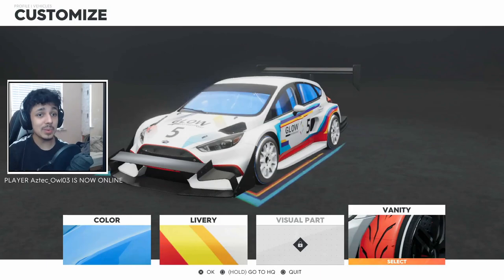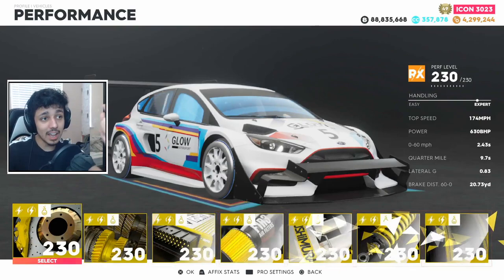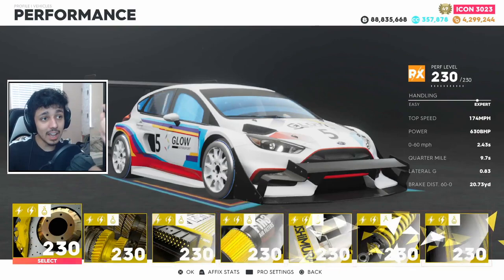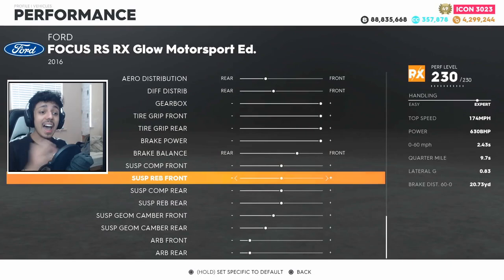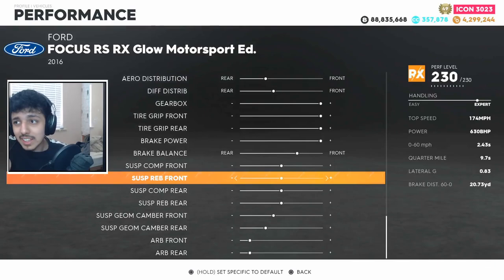Due to that fact, we are done customizing it. The Glow Motorsport Edition is customized. Let's load out and get some parts on it. Now that it's got its parts on it, I'm going to put pro settings on it quickly so I can really use it. I am so upset that this thing is bad — I was begging that it was meta, meaning the most overpowered vehicle within this spec. However, it just wasn't, and it's a shame.